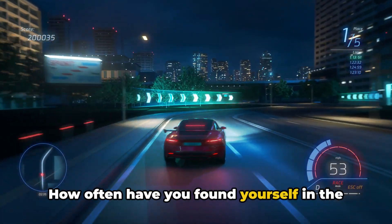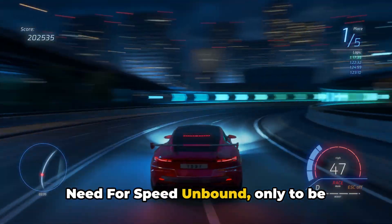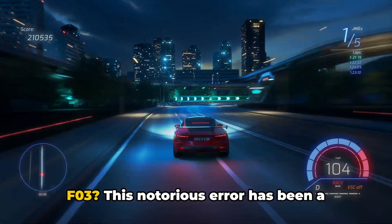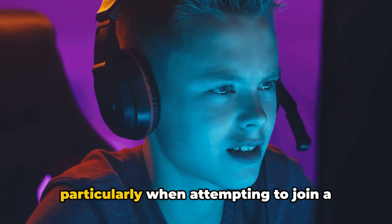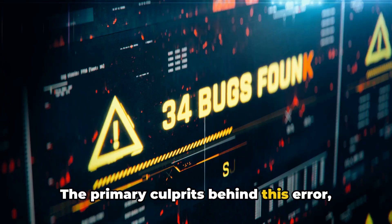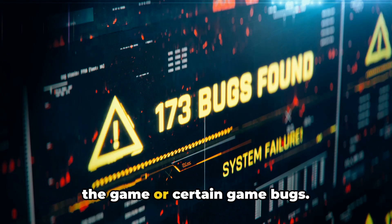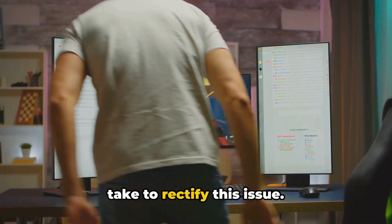How often have you found yourself in the middle of an adrenaline-pumping race in Need for Speed Unbound, only to be abruptly halted by the infamous error code F03? This notorious error has been a source of frustration for many players, particularly when attempting to join a lobby or following a game update. The primary culprits, based on our research, are corrupt cars in the game or certain game bugs. But fear not — there are steps you can take to rectify this issue.